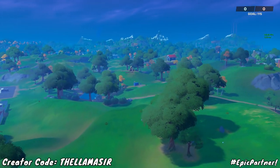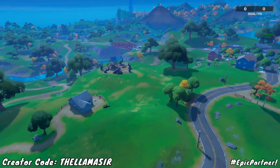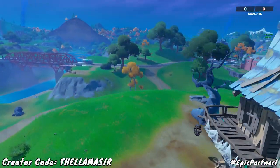I'm going to switch over to replay right here just so I can more easily show you where the next locations are. For example, if you go to the other side of Sweaty Sands you will be able to find one right in between that and the bridge — it is right here as you can see, so that's an easy one to get.